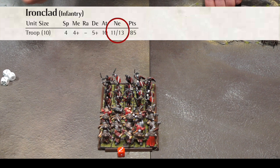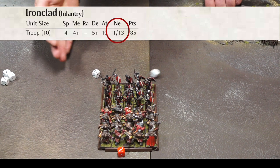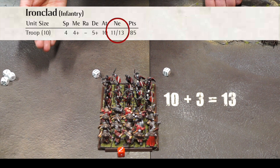Each unit has two numbers under its nerve value. The first number is the unit's wavering limit. The second number is its routing limit. To test the nerve of an enemy unit, roll 2d6 and add to the result the points of damage currently on the unit.